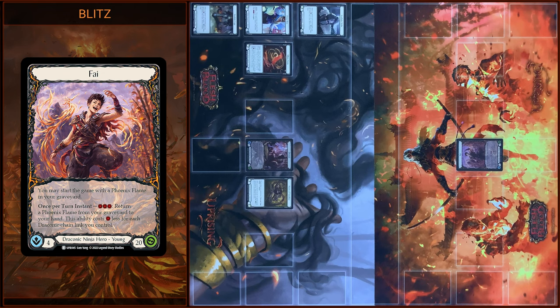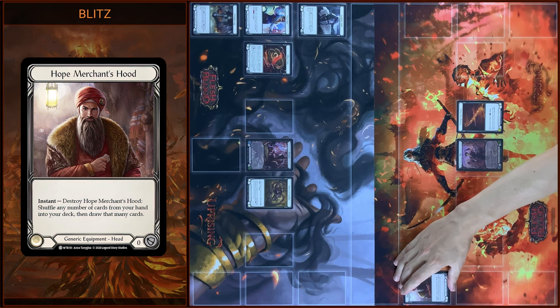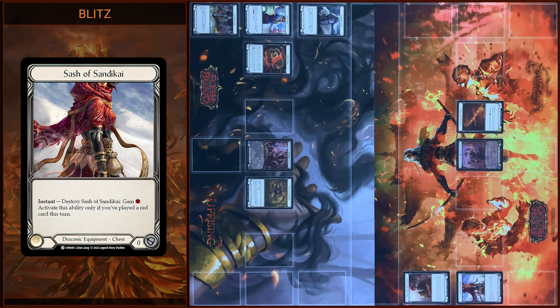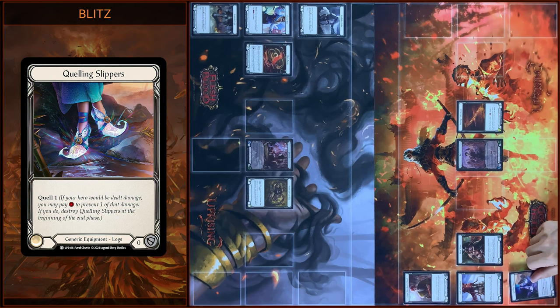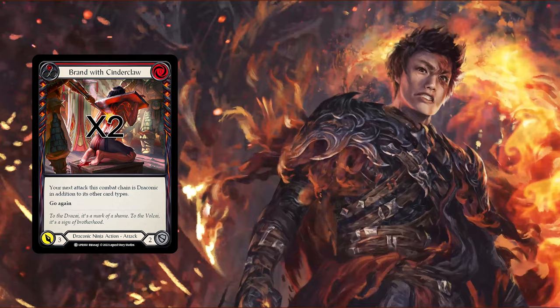Today I will also play Fi, young draconic ninja hero — also a foil version of the card. For weapon slot I will use Cernian Ember Blade, head slot is Hope Merchant's Hood, chest slot is Sash of Syndicai, arm slot is Heat Wave, and leg slot is Quelling Sleepers. Now let's see what cards I have in my deck.